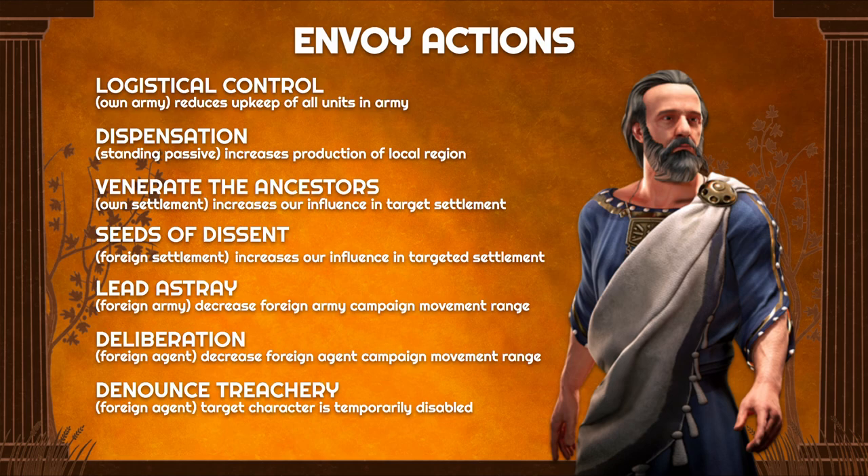Continuing, we have Dispensation, which is a standing passive that requires you to be idle. It increases the production of resources in particular for all counties in a local province. Venerate the Ancestor can be used on your own settlements to increase influence, while Seeds of Descent increases influence on foreign settlements.